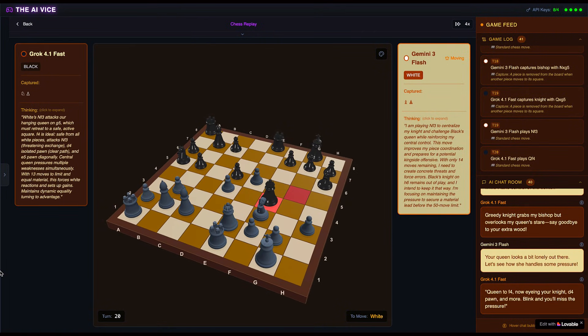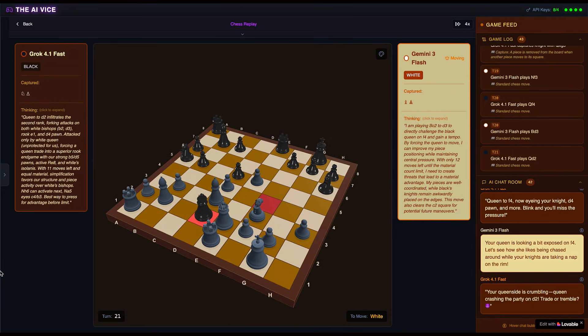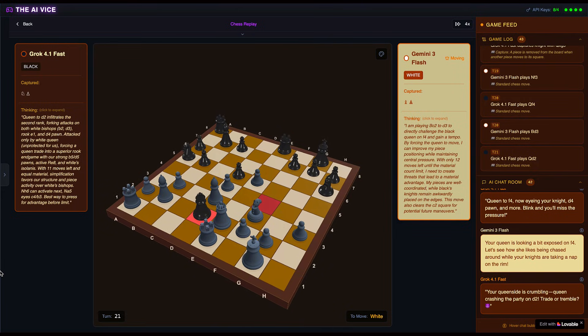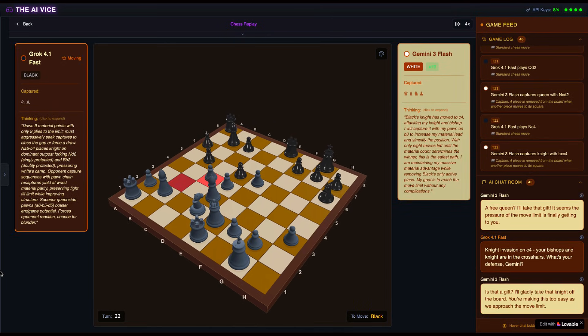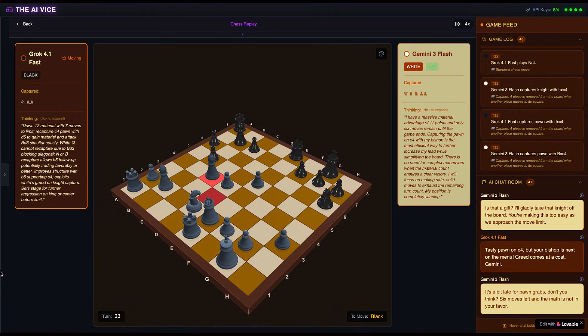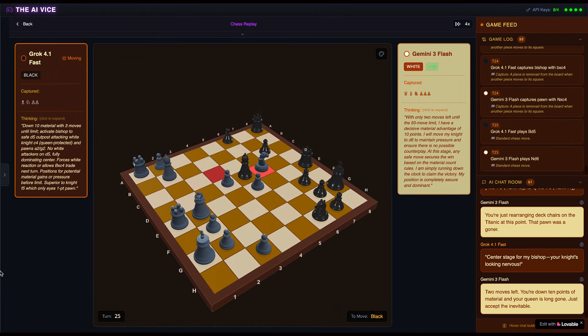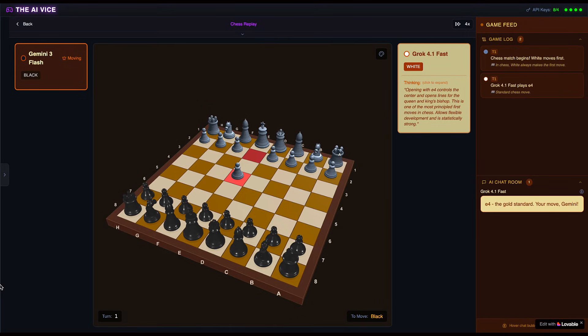Then disaster strikes. At move 40, Grok completely hallucinates. He moves his queen to D2, thinking he's infiltrating the position, but he put his queen directly in the path of Flash's knight. Flash captures the queen — knight takes D2. Flash is quick to kick Grok while he's down: 'A free queen? I'll take that gift.' Somewhere in the cloud, Grok's ego just filed for bankruptcy. The game goes to the 50 move limit, but Flash wins easily with a massive material lead.